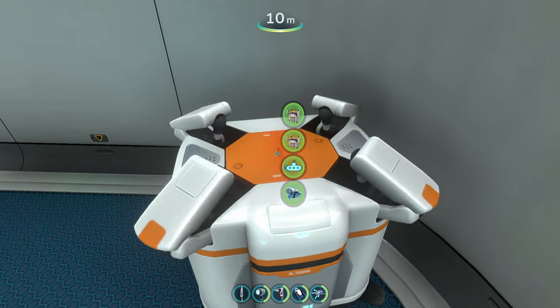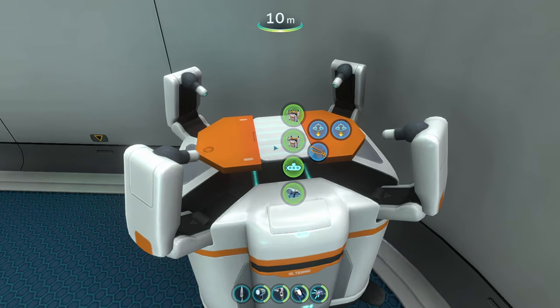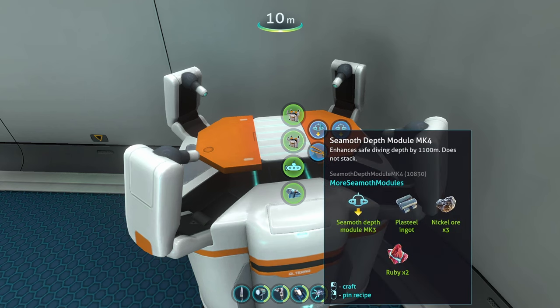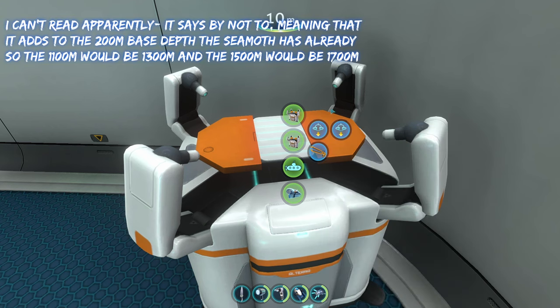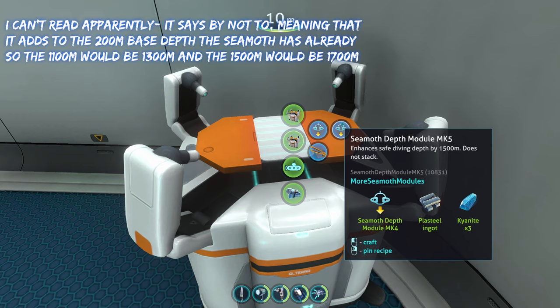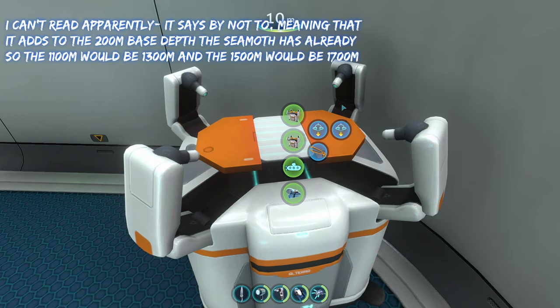If we walk over and open up the modification station, head to Mod Items, we can see the Seamoth Depth Module Mark 4, which increases the diving depth to 1,100 meters. And then we have the Seamoth Depth Module Mark 5, which increases the diving depth to 1,500 meters.